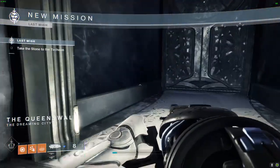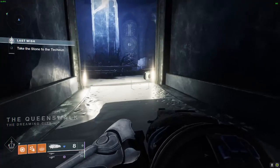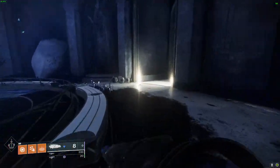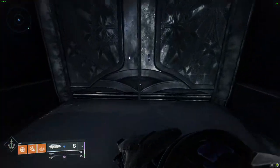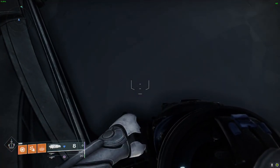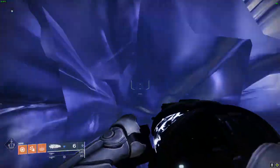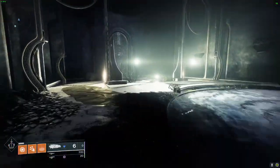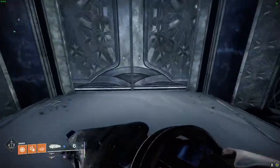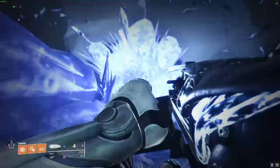Once you load back in, you're going to go to the door in the back of the area — the one on the other side from the vault, next to the giant crystal. You are just going to breach through this door. Then you just run straight forward to the second door and breach through that one as well.